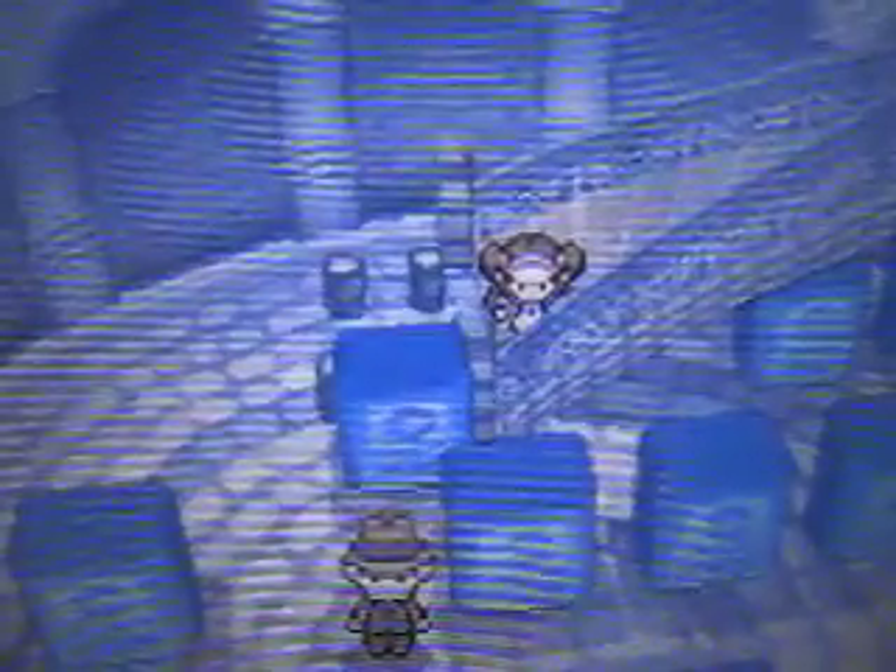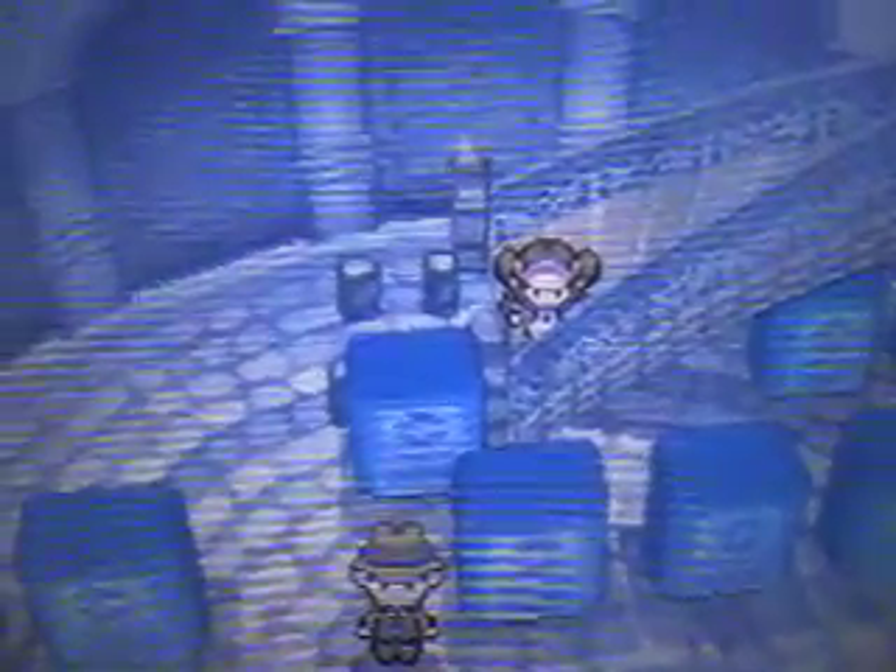Hey guys, this is DB126 here, welcome back to some more Pokemon White 2. In the last episode we went through Celestial Tower and caught our sixth and final team member, which was Overheat. Today we are going to be heading to the top of Celestial Tower, so let's go up these 3D stairways.